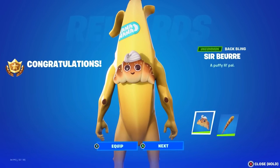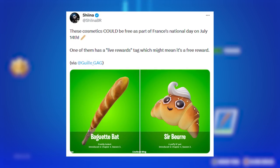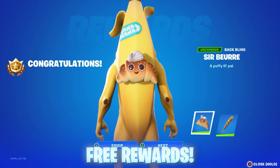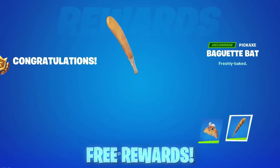During this time, on July 14th we will be able to unlock two free rewards to celebrate the National Day of the French — a really cool croissant back bling as well as a baguette pickaxe. These are going to be some of the coolest rewards we can unlock.